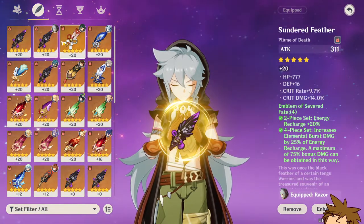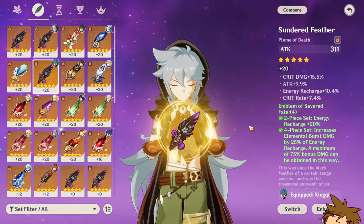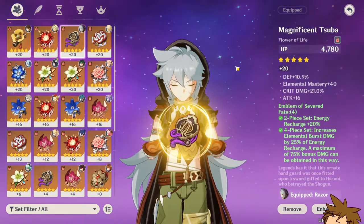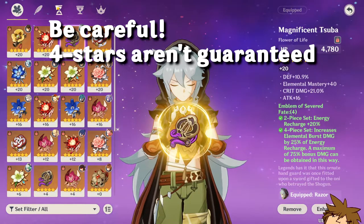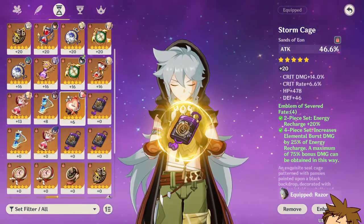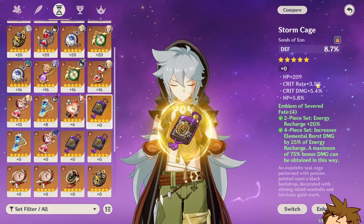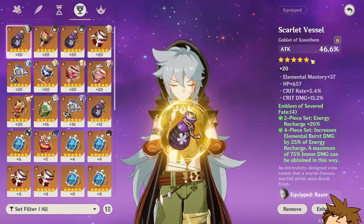For the feather, I'm thinking of one that has two rolls on crit rate, one roll on crit damage, versus one with rolls spread everywhere — the first is probably the better one. The flower is pretty lackluster with crit damage at 21% and defense at 10.9%, which is high for a flower artifact. For the sands, I want attack percentage — ideally energy recharge — but I only have a four-star energy recharge sands and I've been trying so long to get a good one. I got a defense percentage one with crit damage as a substat, which is really unlucky.